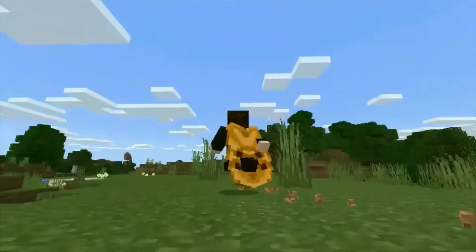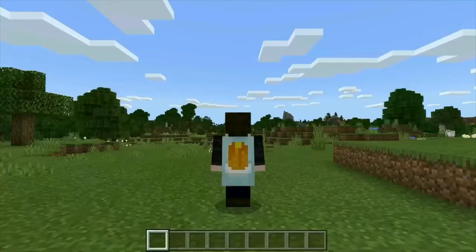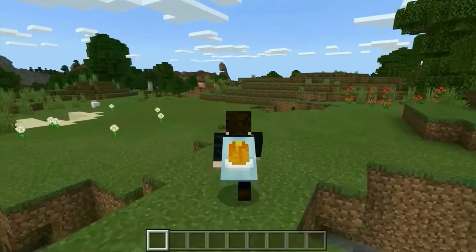The second cape is the Pan Cape, given to anyone who uses the beta version of the game. This cape is automatically put into anyone's cape selection who is on beta, meaning you can get this cape right now if you become a beta tester. To join, get the Xbox Insider app for your computer and enroll in Minecraft's beta program.